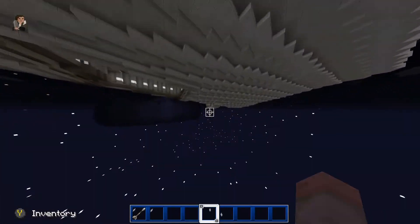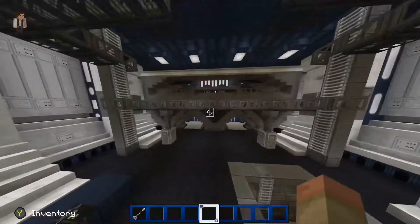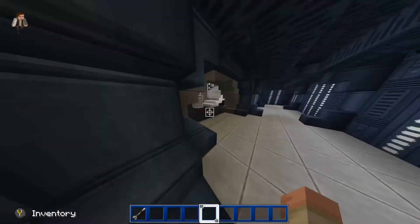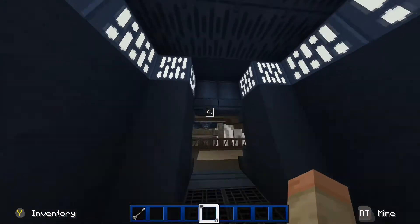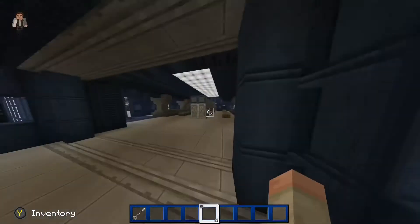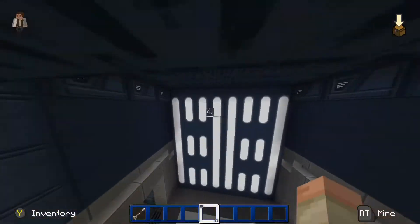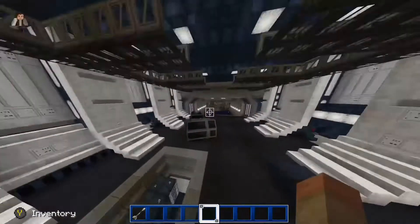Let's check it out. There's nothing really to explore — just a regular Star Destroyer. This is a locker room, yeah, nothing much in this Star Destroyer. It's basically your regular Star Destroyer.